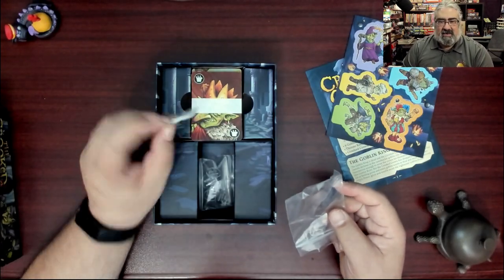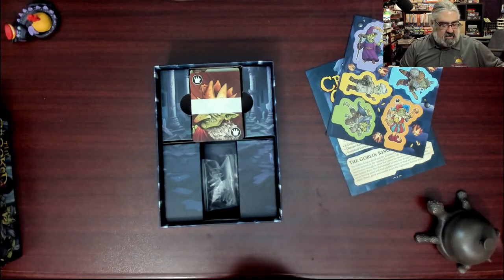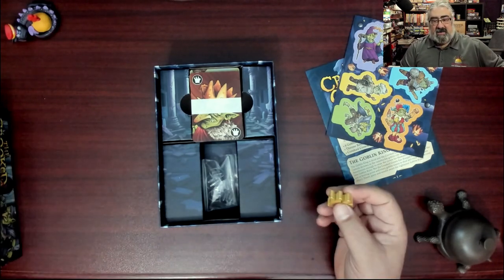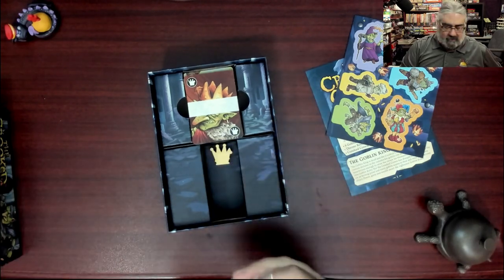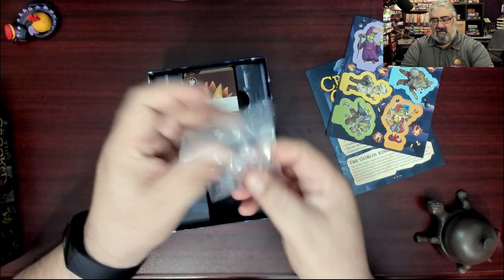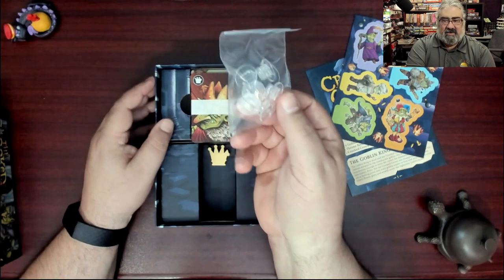There's a silica pack — if you live somewhere very humid, keep this in your game box. Otherwise toss it, and make sure your kids don't get a hold of it. I'm not going to bother with the baggie to protect the crown — it's just going back in there. There are standees for the goblins with little plastic stands.